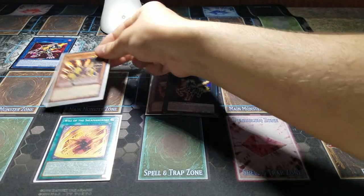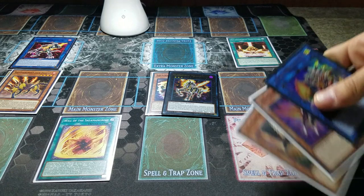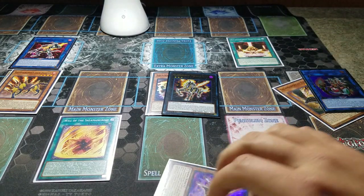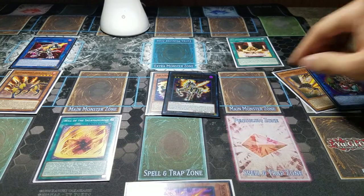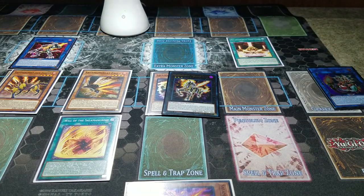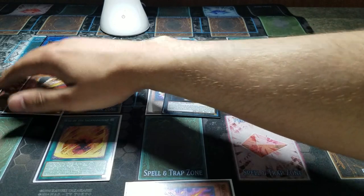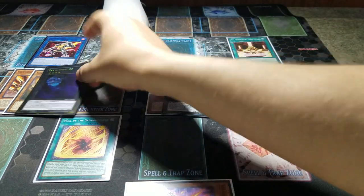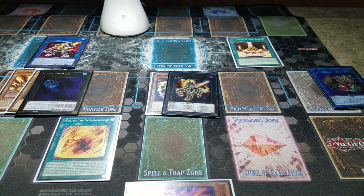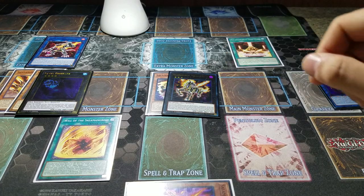We activate Jack Jaguar by shuffling back the Sunlight Wolf, summon out Jack Jaguar to the zone he points to, then activate his effect to get back Gazelle to hand. We then activate Will of the Salamangreat to summon out Falco, and proceed to overlay for our Rank 4. You can use Baguska, but right now I'm using Abyss Dweller — that's the card I actually really like for the Rank 4 slot. And there you are — that is the combo for the Rank 4 play.